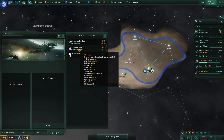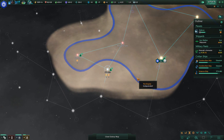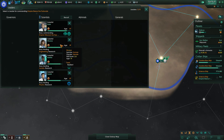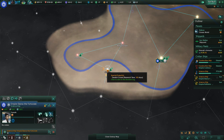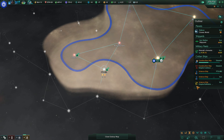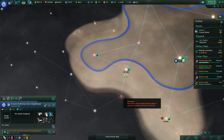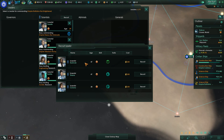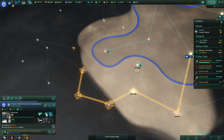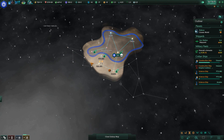I'm gonna build two more science ships so I can survey everything faster. I gotta recruit another scientist. Survey the system — go ahead and survey that one, and that, and that, and this, and this, and this, and this. Get all this surveyed next.